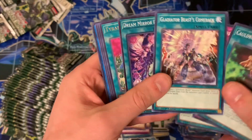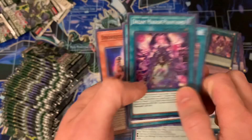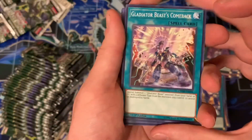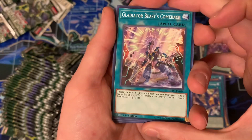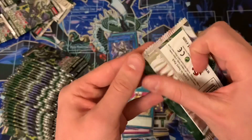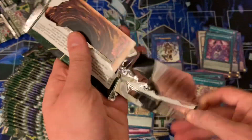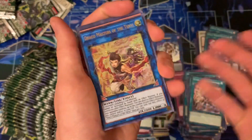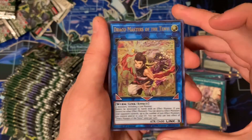There it is — Gladiator Beast's Comeback, that's the name of the card. I think that's the first one we've pulled. It's kind of upsetting honestly that it's just a common — that would have been amazing as a super rare. I'd prefer it as a higher rarity, but reasonably that should at least be a super rare.